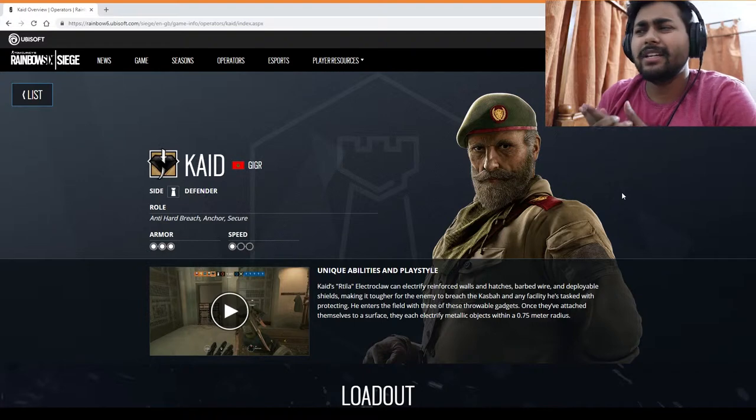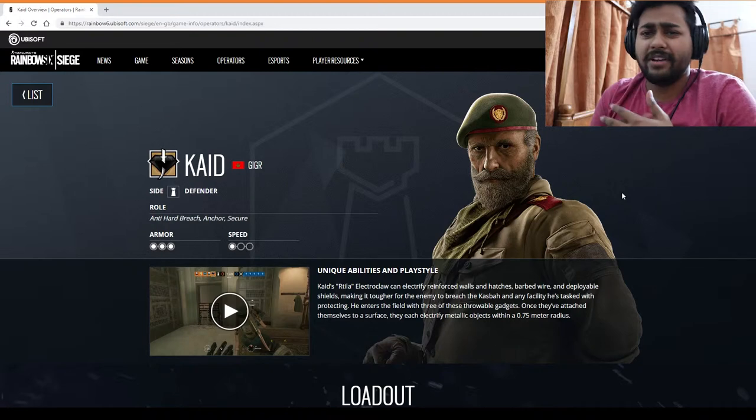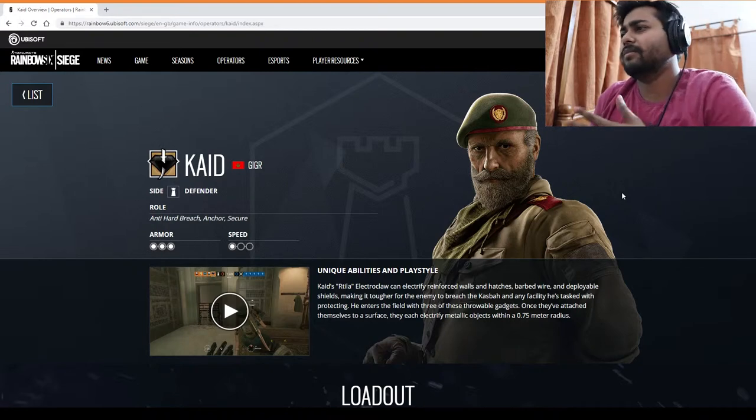It has a very unique ability and playstyle. It has an electroclaw that can electrify and reinforce any kind of hatches, walls, anything which comes in the radius of 0.75 radius. If you use the correct tactics you can use one electroclaw against 3 to 4 objects. The role of this guide is an anti-hard breacher, anchor, and a very great securer.